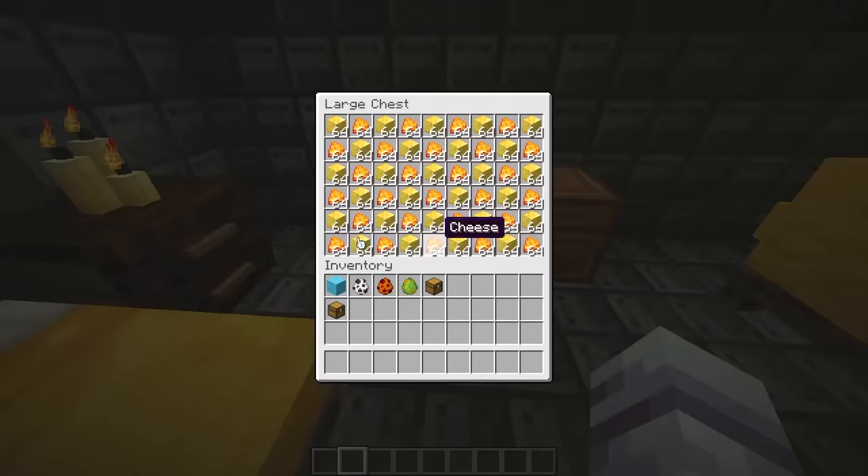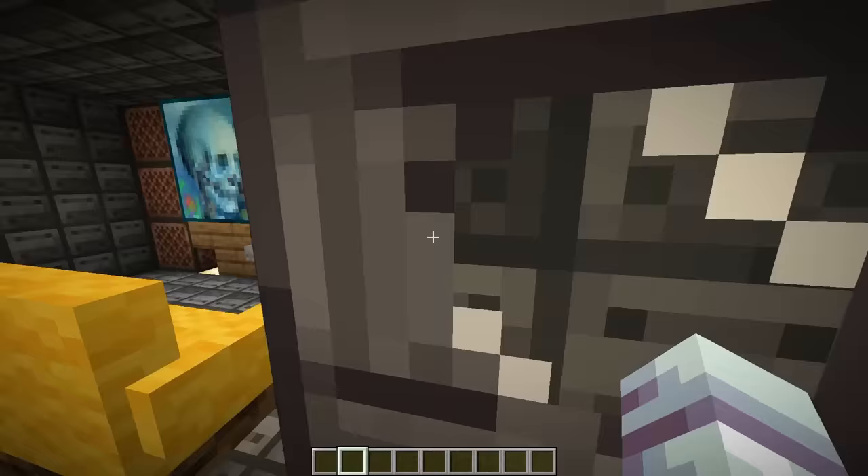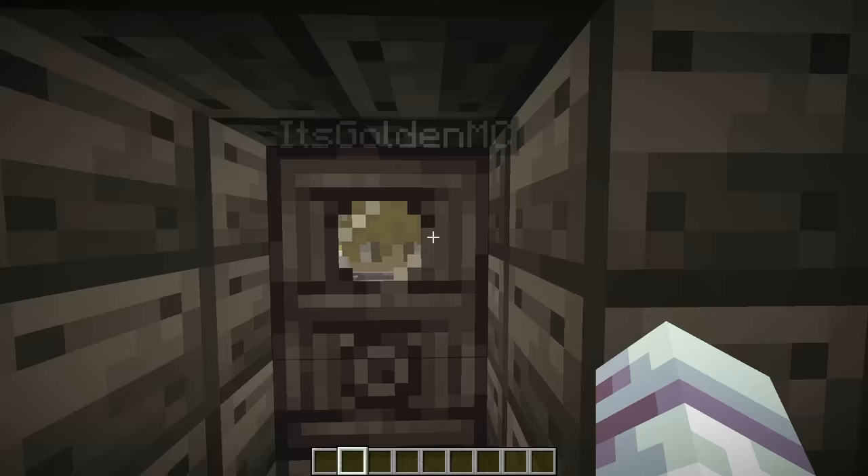A nice little bedroom, I like it! Nice little chest! Oh my gosh, there's so much cheese in here! Don't touch my cheese! My pet! And then a nice little TV, I like it! Wait, you just locked me in here! Let me out! No! What? Come on Gold, you gotta let me out of here!